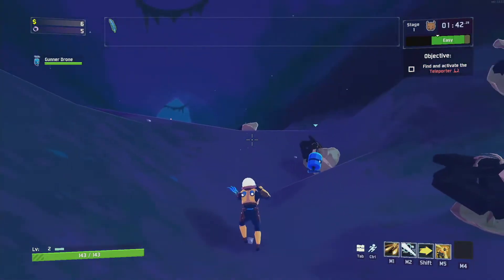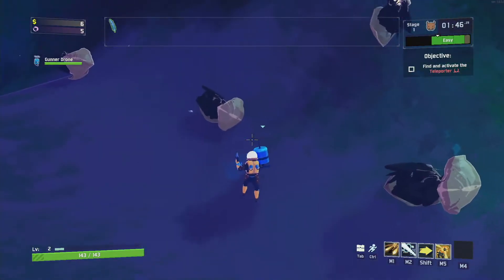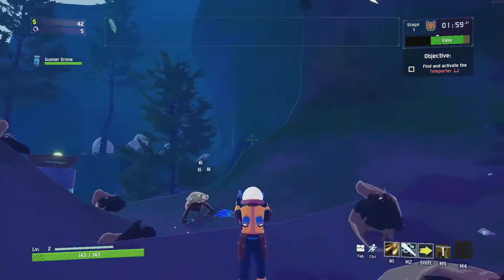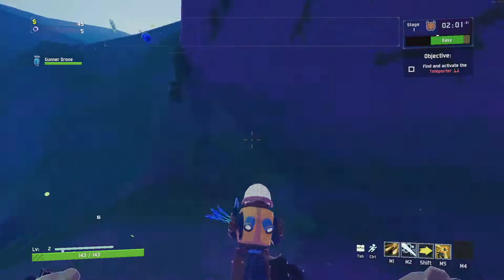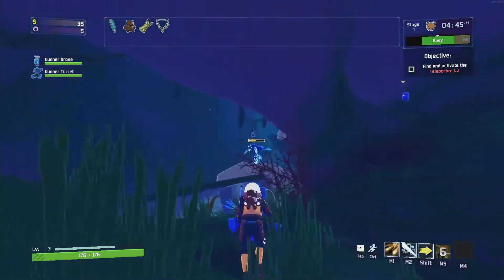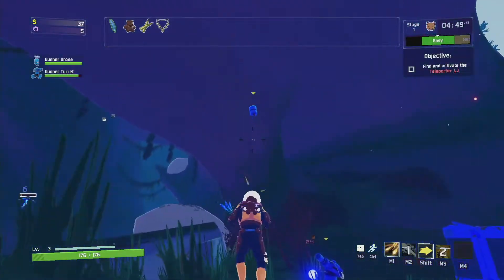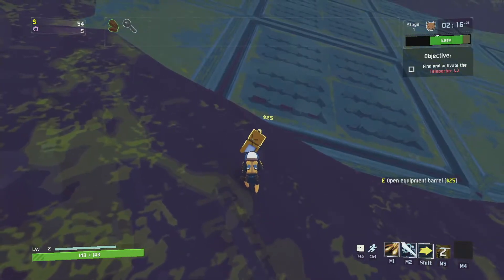You can also go and activate drones, using money to get these automatons to assist you. This one here is a little flying bullet drone called a gunner drone — it flies around. Then there are also turrets. They pack a pretty good punch, but they're stationary, so if you're in a tight spot, don't feel free to open one of those.